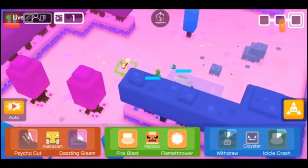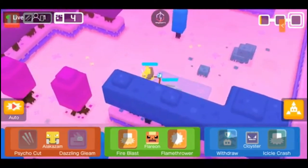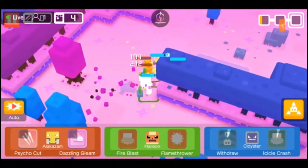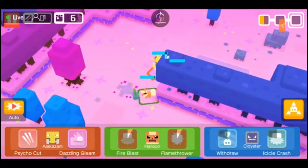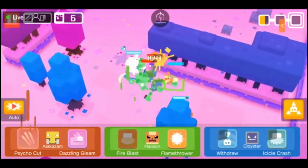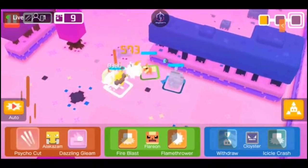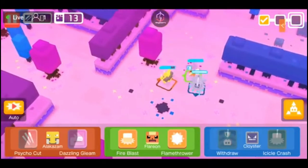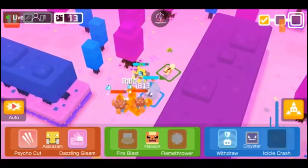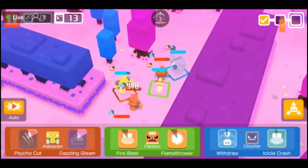Icicle Crash is going to work — oh it didn't work. The angle is working for me though because Flareon just gets to smash on the enemy. Let's go for Psycho Cut here. I've got a lot of AOE type moves so that's good. I'm not a fan of Icicle Crash — I'm going to have to get rid of that move, it's just not working. I really need Ice Beam, because if I can freeze bosses that's going to be huge.